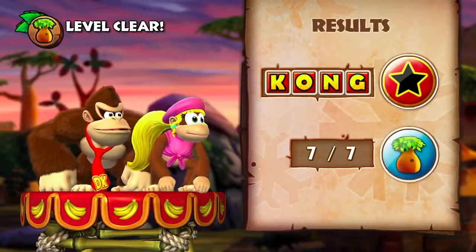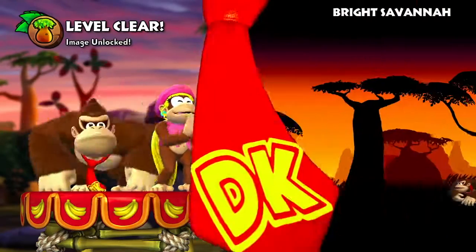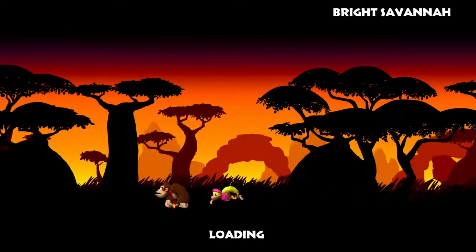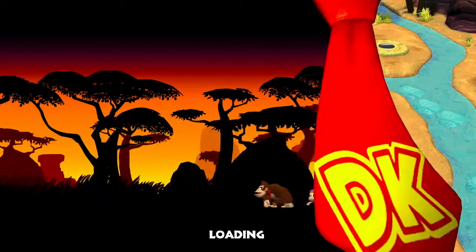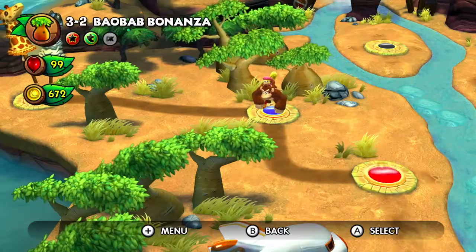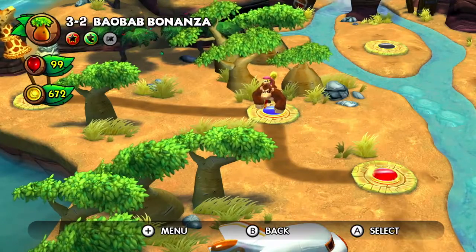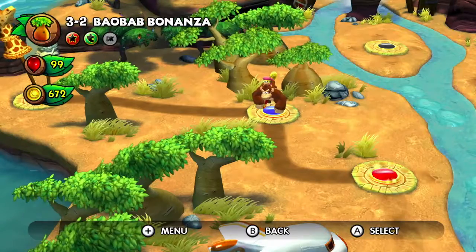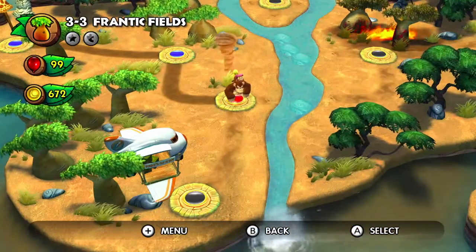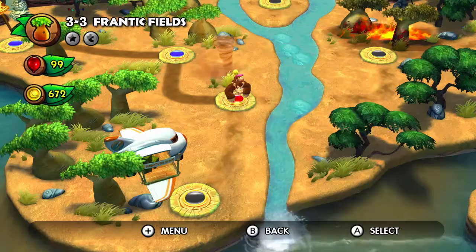So you see, now that we're at World 3, the difficulty is starting to increase a bit more than it was beforehand. Well, yes, those were the first two levels of Bright Savannah, and in the next episode we're gonna be taking on level 3, Frantic Fields. See you guys then.